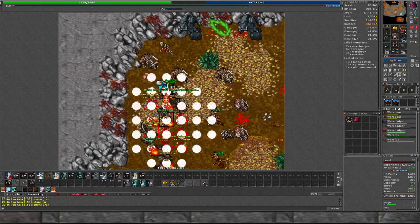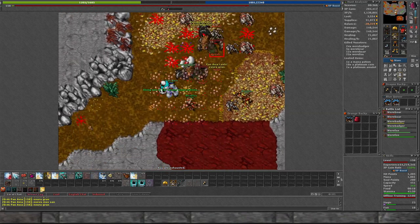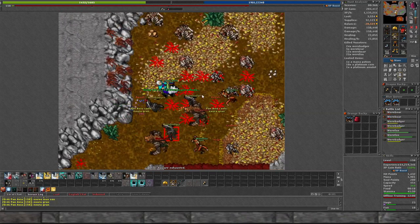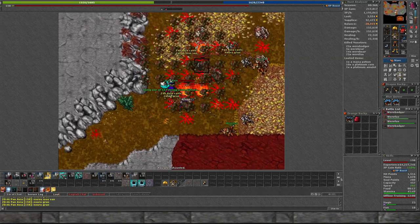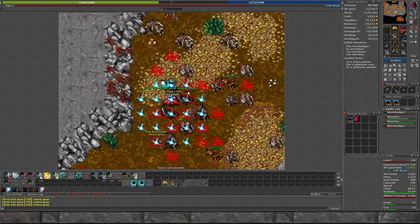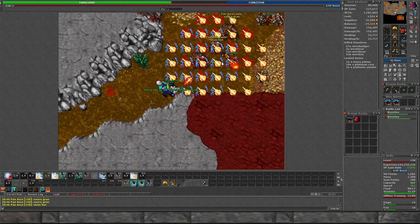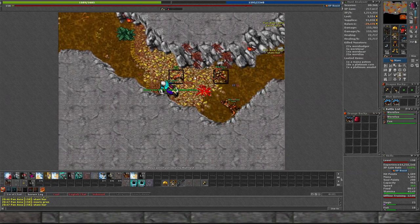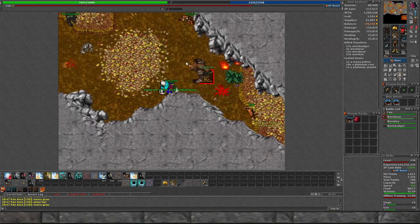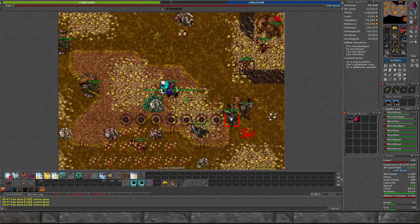I think as long as you focus on targeting monsters that are going to be in a group, and make sure you're switching to a monster that's hitting everyone, it's kind of similar to running on a mage - just kite and make sure you're hitting as many monsters as possible with that diamond arrow. I feel like you're probably looking at one and a half, maybe I could push 2kk on boost here.